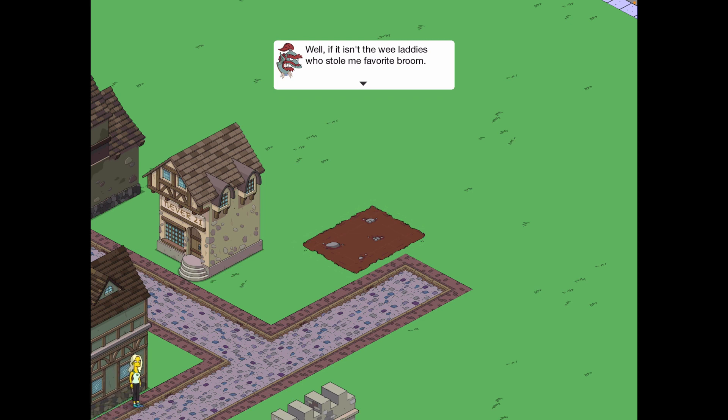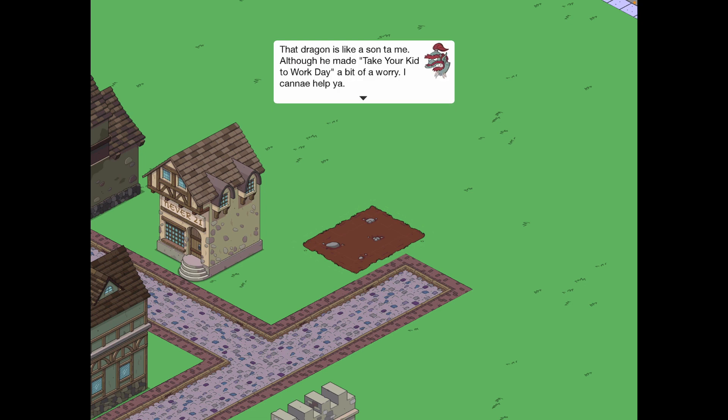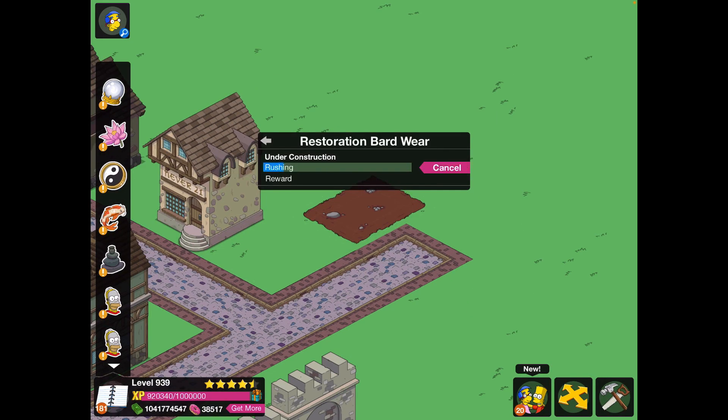Well, if it isn't the wee laddies who stole me favourite broom. Noble whipmaster, please forgive our past indiscretions, but we've come to seek your help in defeating the dragon of Springfieldia — he's escaped the game and is destroying our town. That dragon is like a son to me. I can help ya, but he's the only means I have of curing myself of progressive frozen mortification. Shows bite mark. He's gotten a hold of the amulet of warfare? Alright, I'll help. If you feed him a bit of ale, his fire will turn to but a wee growl. So Bill will smoke him out — I know just the guy for the job. Awesome, looking forward to that. Let's have a look at the Restoration Bardware though first.